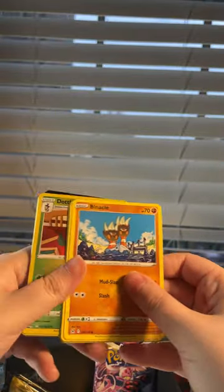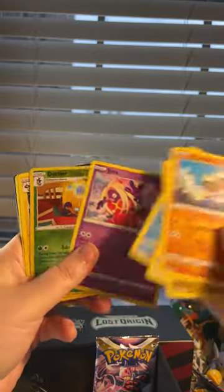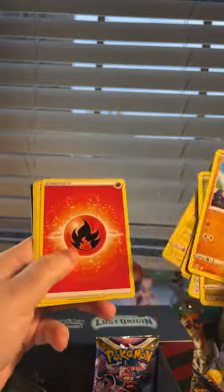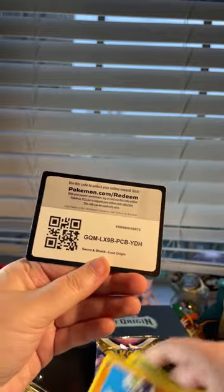Alright, let's go through this one quickly. We got Goomy, Bronzor, Snover, Jynx, Dotler, reverse Electross, and a fire energy. Here's the code card for you guys.